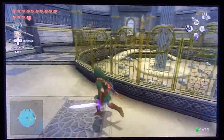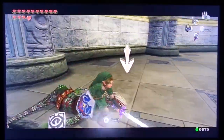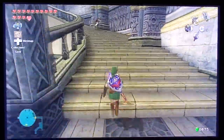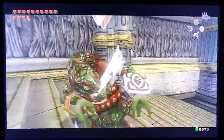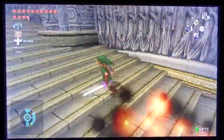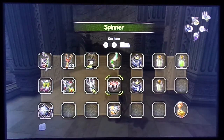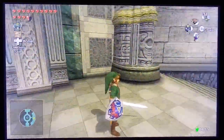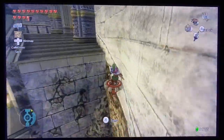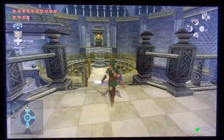We can't get through this area just yet, so we need to go all the way upstairs and continue on. There are a lot of lizelfos in this temple, and a lot of arrows too because the bow is going to be used quite a bit. Hey look, a spinner point - we can use that. We're going to use the spinner a little bit in this temple as well. This is kind of where all of the dungeon items we've used thus far start getting used again.